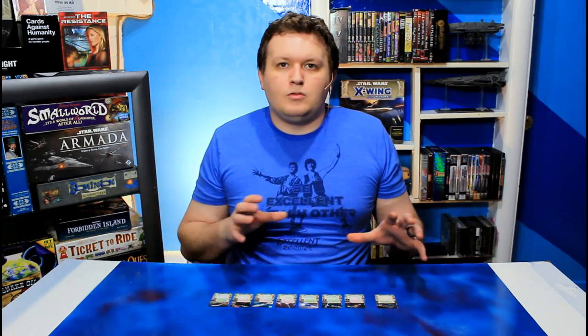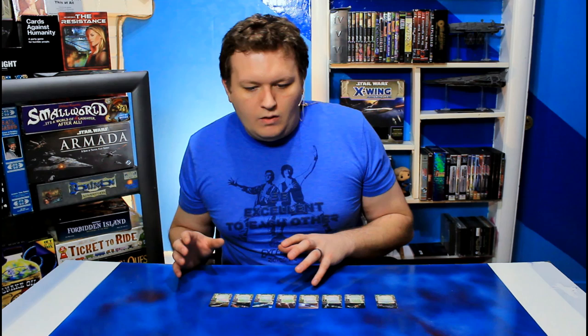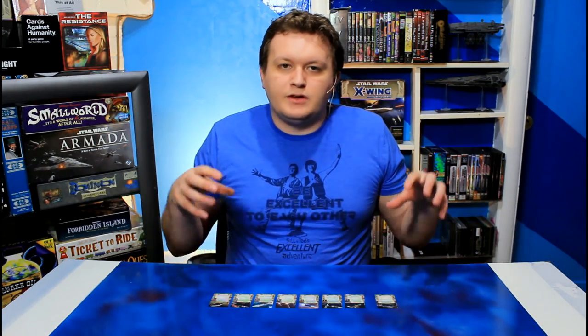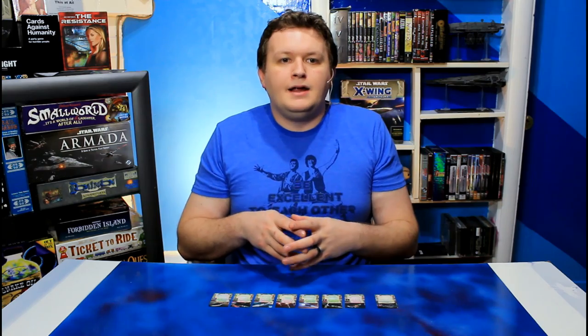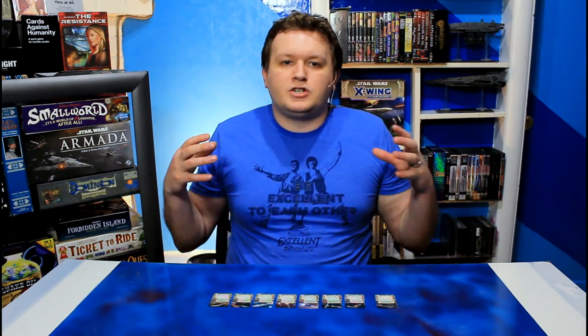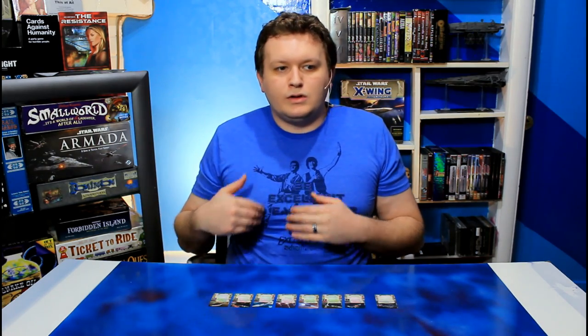I'm going to work through this list going from the lowest to the highest squad point value. Currently Thread Tracers is the lowest with a squad point cost of 1. You get to roll 3 attack dice at a range of 1 to 3. It's essentially a tracking beacon that hands out target locks to all other friendly ships surrounding the target that's been hit. If this attack hits, each friendly ship at range 1 to 2 of you may acquire a target lock on the defender, then cancel all dice results. This requires a focus to use, and to be clear, it's range 1 to 2 of the ship that shot the missile, not the ship that was hit. It also says the other friendly ships may acquire — not that they do acquire.